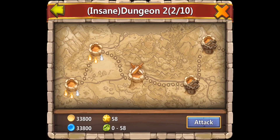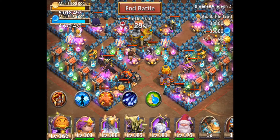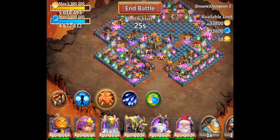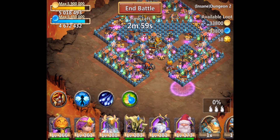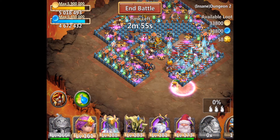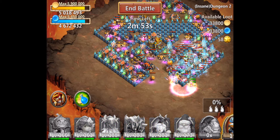Let's start with Insane Dungeon 2-3. This is supposed to be an easy one, but it took me a whole day of tries. I guess it's one of those few dungeons that is easier with blood, but I don't have blood, so I have to struggle for a whole day with my crappy heroes.